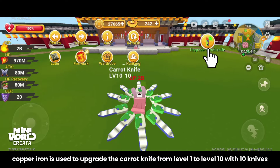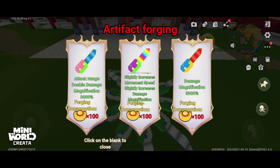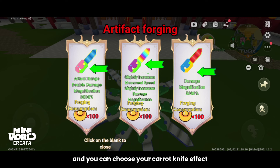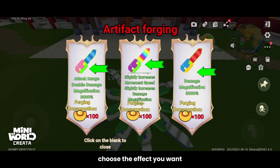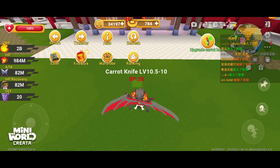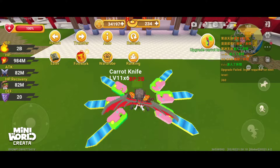Copper and iron are used to upgrade the carrot knife from level 1 to level 10, with 10 knives. When you get to level 11, you need 100 ingots and you can choose your carrot knife effect. The carrot knife upgrade cost is affected by level — the higher the level, the more expensive the cost.